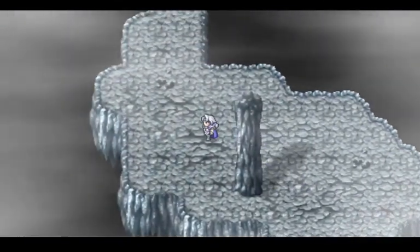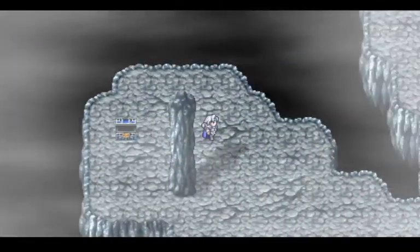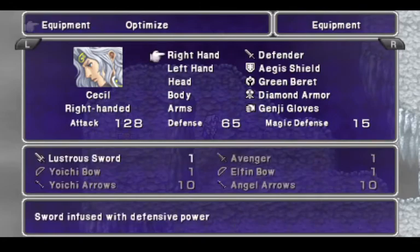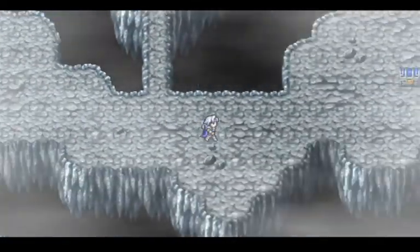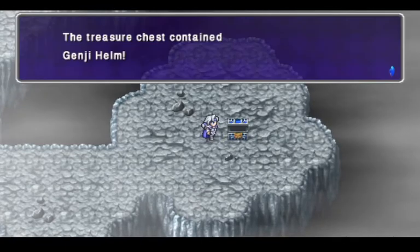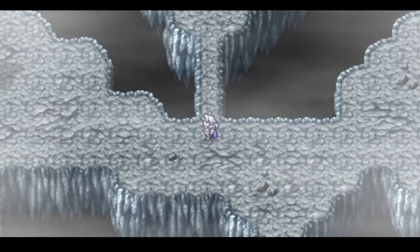We're gonna go down to the next floor. Genji Armor — it is an upgrade, we'll give it to you. Although Edge can also wear the Genji stuff. I'm not gonna use the Genji Helm — we don't need it. But we will need to do some setup in this fight.